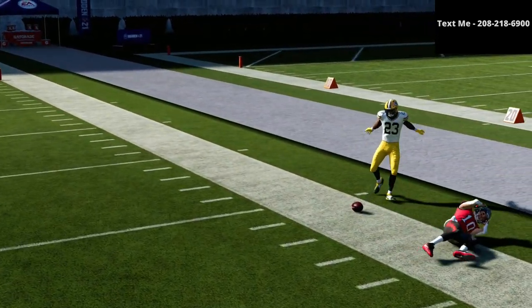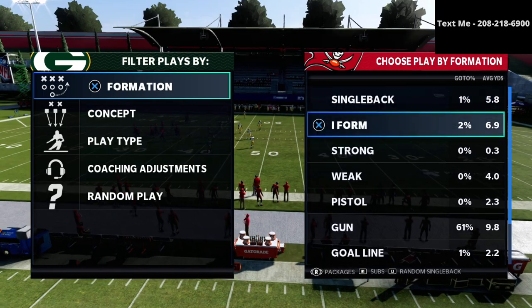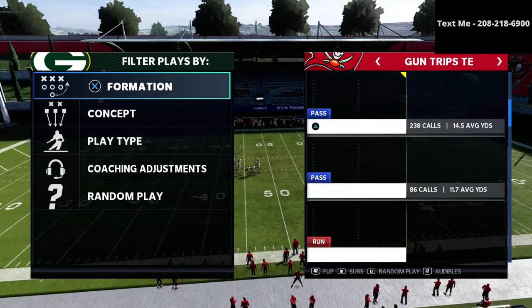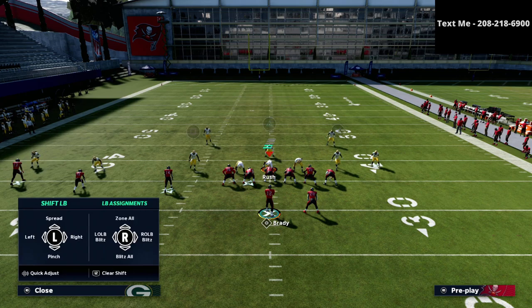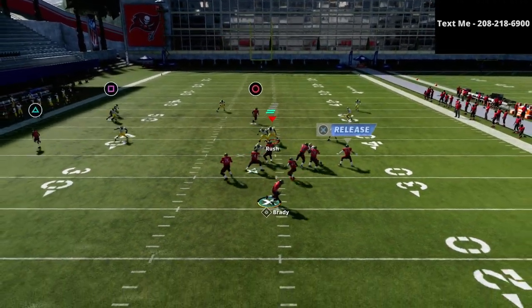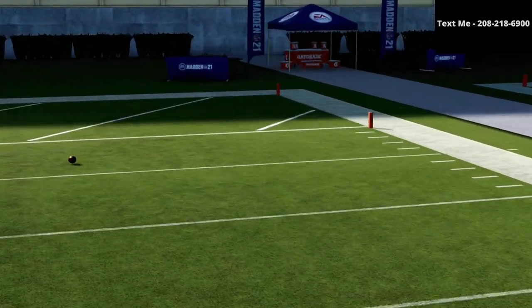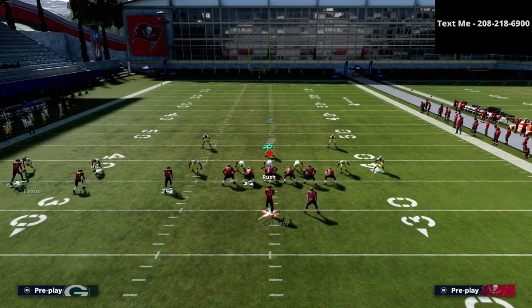On the crossing route, if you pass lead it up, the receiver gets into kind of a tough position. Let me grab Chris Godwin because he has the slot-o-matic ability. This play is really good against both man and zone coverage for several different reasons. We'll come out in the PA counter go. Rolling out on the sideline is a slightly tight throw with Brady — if you have Rodgers or someone with a gunslinger ability, you'll be more equipped to make that throw.